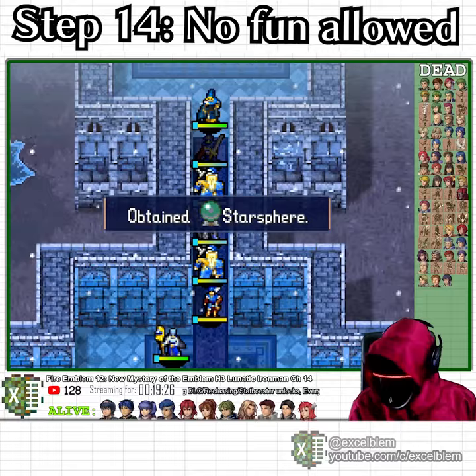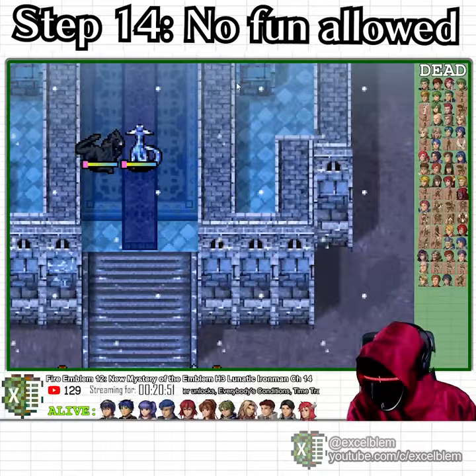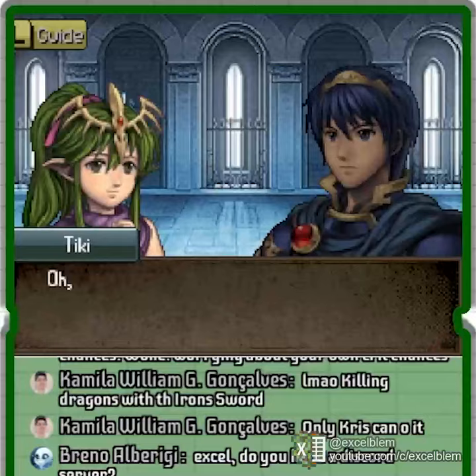All the other chambers open and reinforcements come in from the bottom, and I deal with them using the hallway as a choke point. Finally, I recruit Tiki, who is effective against dragon enemies. This will be fantastic utility against the zero dragons I will have to fight for the next seven or so chapters.